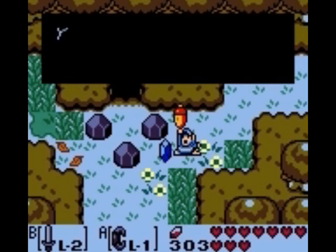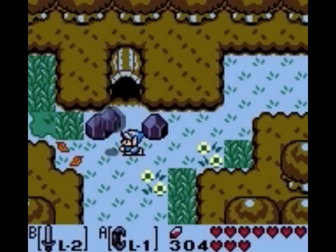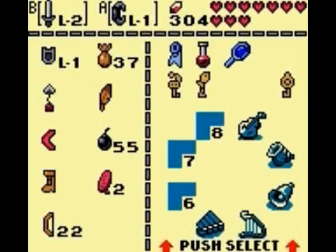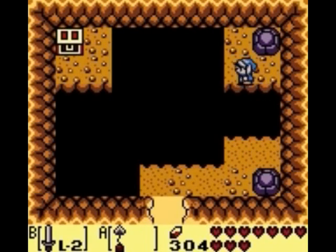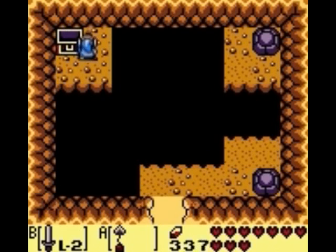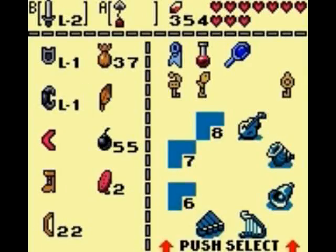We can enter this cave in the Mysterious Forest - you've probably passed by it many times and maybe even went in, but there was nothing to do yet. Now that we have the hookshot, we can reach over to this treasure chest. After waiting all that time, all we get is 50 rupees.